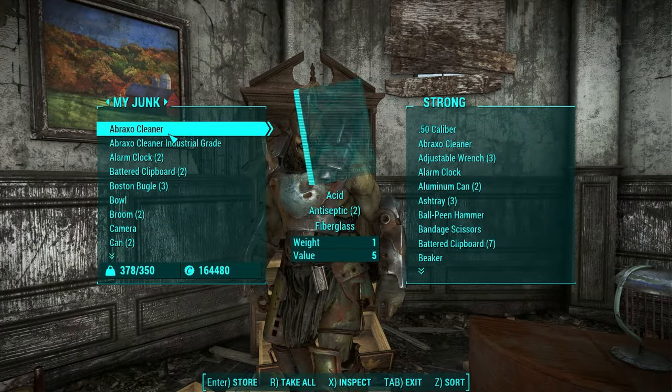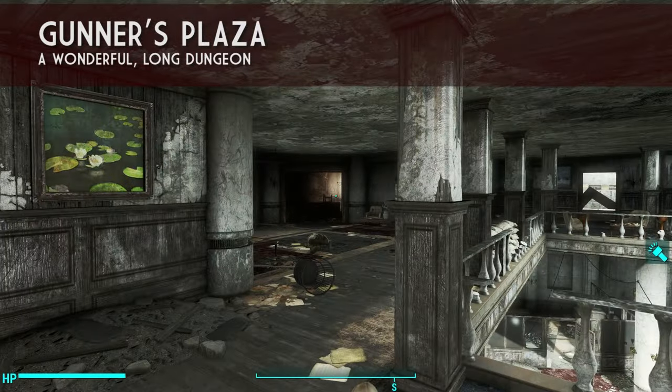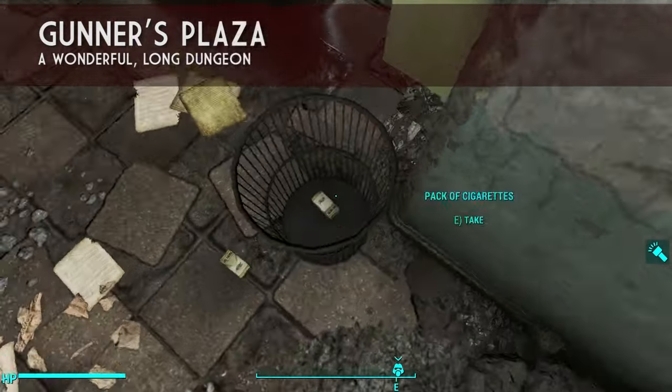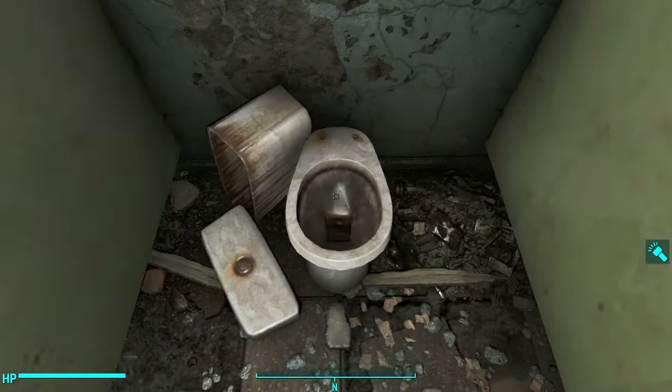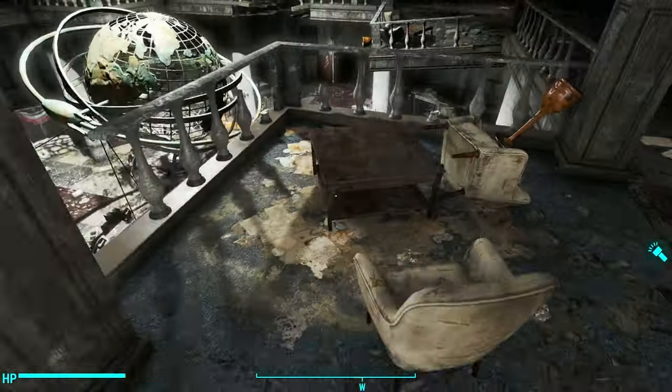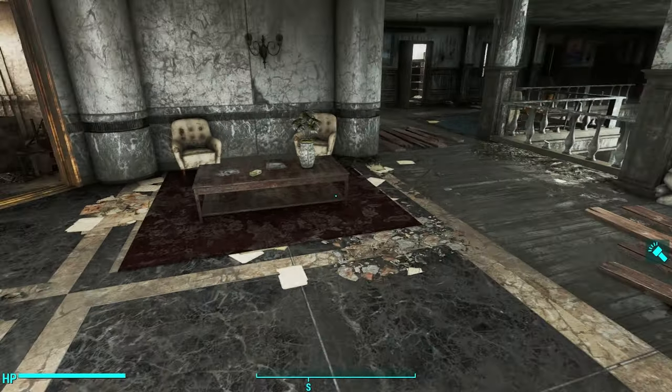Now there are many wonderful long dungeons in Fallout 4, but the one I'm going to be showing off for this video is Gunner's Plaza, far to the south. This is a sprawling dungeon with two floors, a downstairs basement area, and then an elevator to the very top with gunners and all sorts of wonderful scrap and loot that you can get.